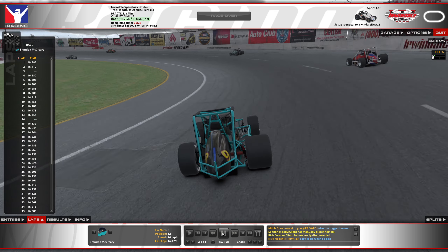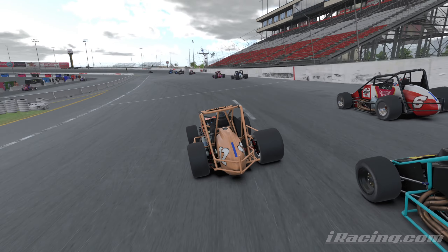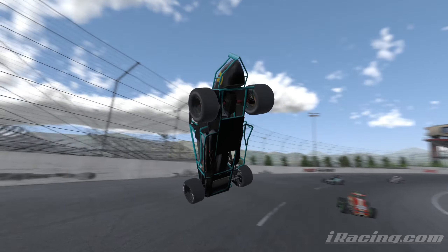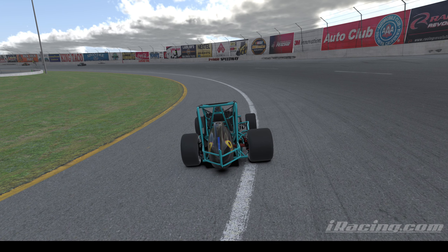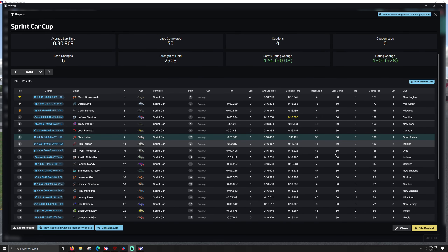Landon, I'm just giving you crap — I'm always going to give you crap for it, I don't have an issue with you. But Brandon goes for a heck of a ride. Let's take a look at the results. We gain 28 iRating, 8 safety rating, got through all that with zero incidents. Because normally when you get incidents in this, you're kind of hurt. Yeah, we do our fastest lap at lap 50.